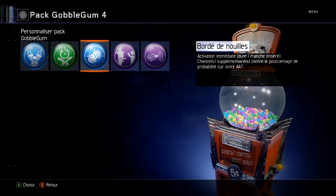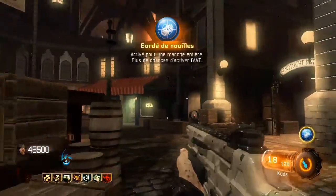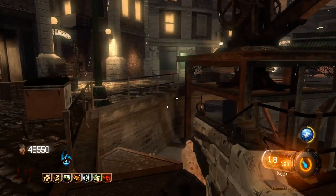Activation immédiate, dure une manche entière. Chance supplémentaire de pourcentage de probabilité sur votre AAT. Bordé de nouilles. On se retrouve tout de suite pour voir à quoi il sert.